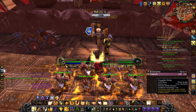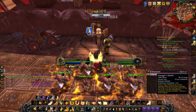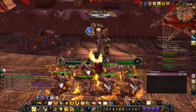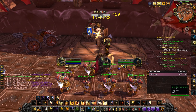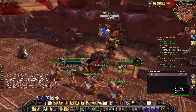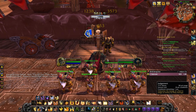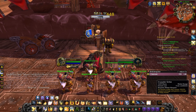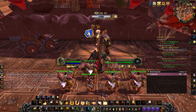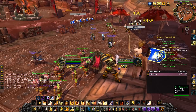After your opener, the rotation goes: Crusader Strike, Judgment, Crusader Strike, Consecration, Crusader Strike, Shield of the Righteous, Crusader Strike, Judgment, Crusader Strike, Avenger's Shield, Crusader Strike, Shield of the Righteous — just keep rinsing and repeating. You always want to use Crusader Strike when it's up and use a filler spell in between to let it come off cooldown.